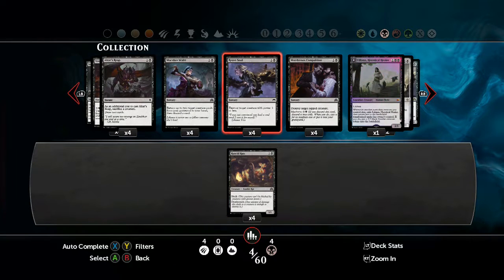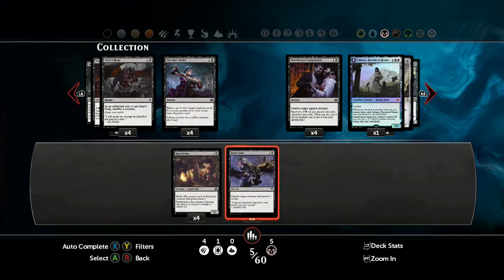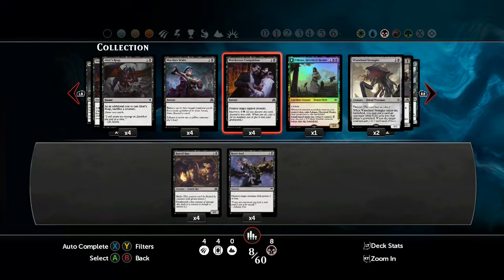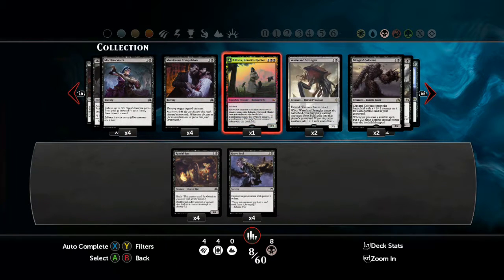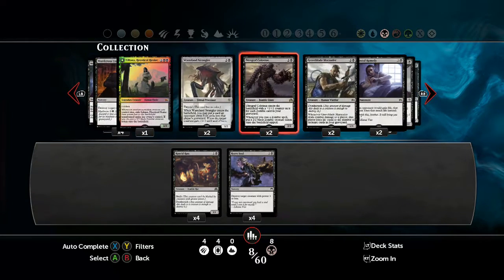A combination of this deck is going to be a lot about killing your opponent's creatures very quickly. As you can see from the Rancid Rats, we have Death Touch. So we're going to be combining it with the cheap removal spell Reeve Soul, so that you can get rid of some creatures quite quickly. Of course we might adjust these numbers a little bit later, but I'm just going for the initial values.